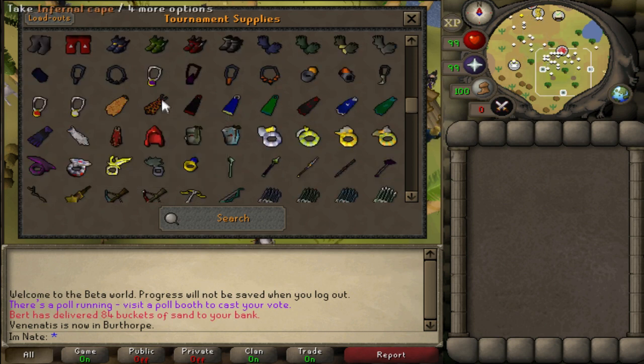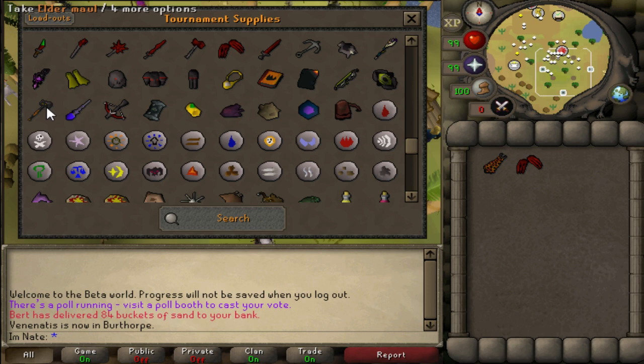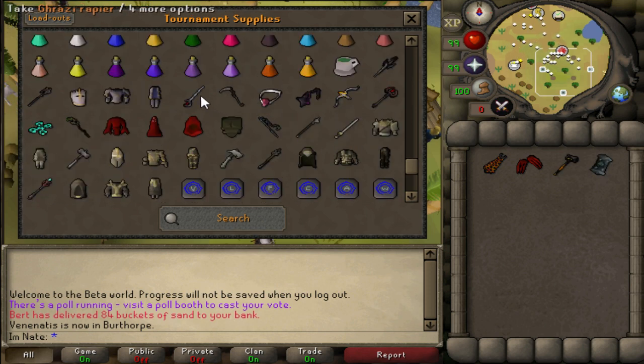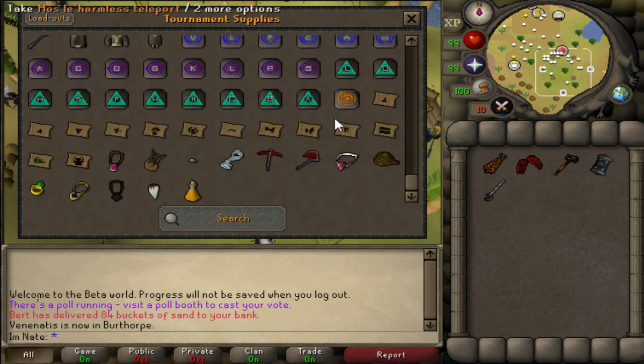If you want to test out an infernal cape you can just grab one. There are dragon claws, elder maul, Dinh's bulwark, rapier — whatever you want. They even have the PvP armors that haven't made their way into Old School yet and have only been in the Deadman worlds. There's tons of stuff to test, but these worlds are limited time so get in quick.